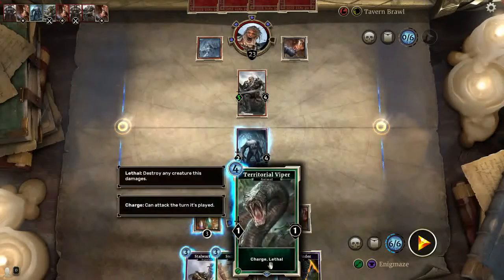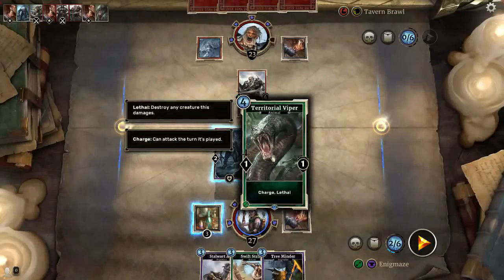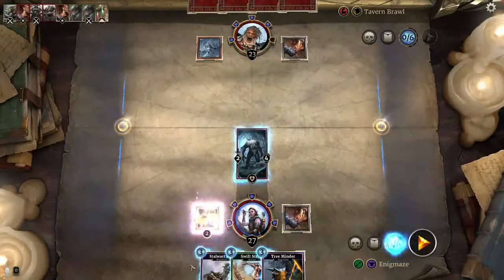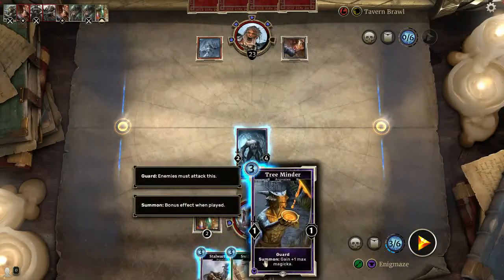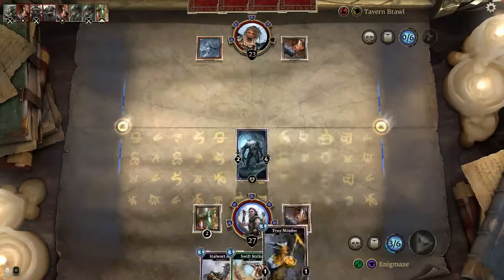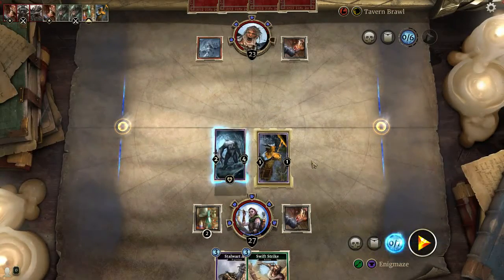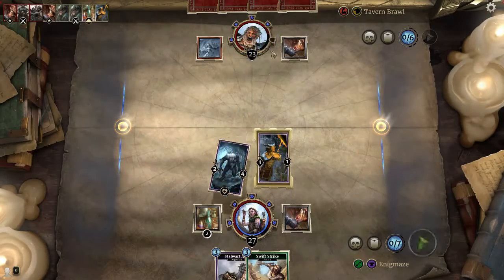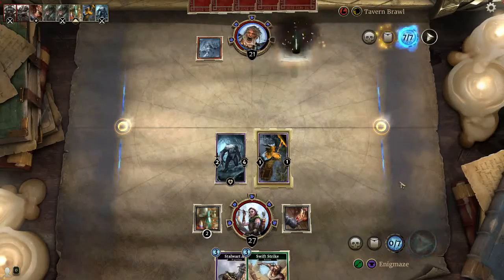He has five attack. This guy has lethal — definitely playing him. Then we're drinking a magic potion. We're going to play this guy because he has guard. What that means is that my other creatures can't be attacked until this guy is attacked first. He also gives me plus one magicka. So now we're just going to go face — call that a turn.